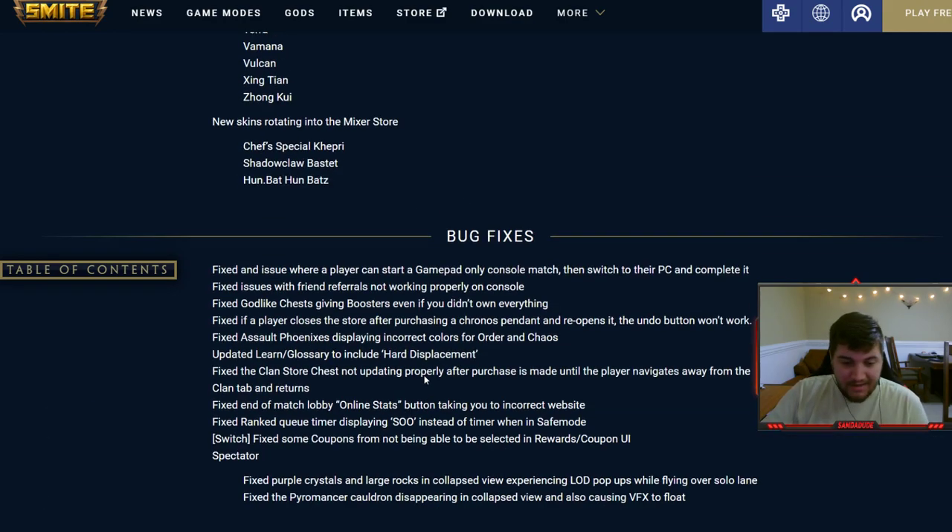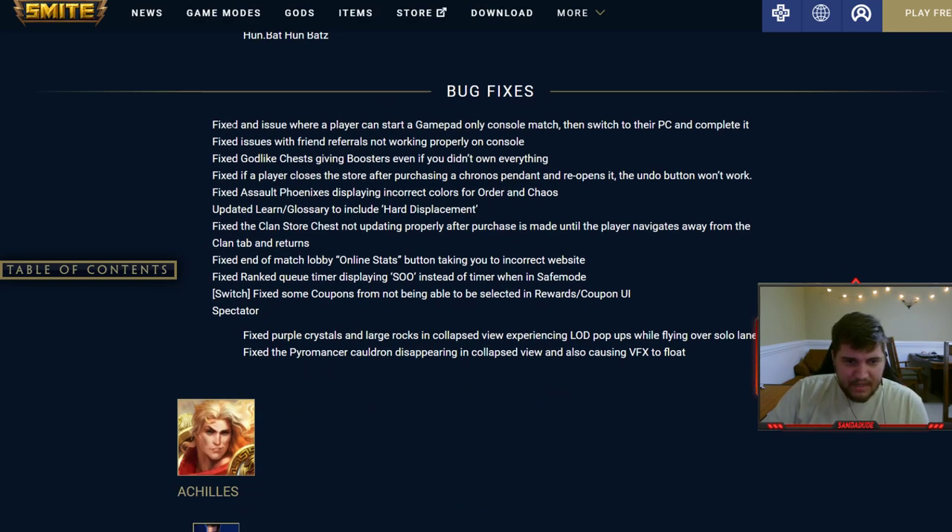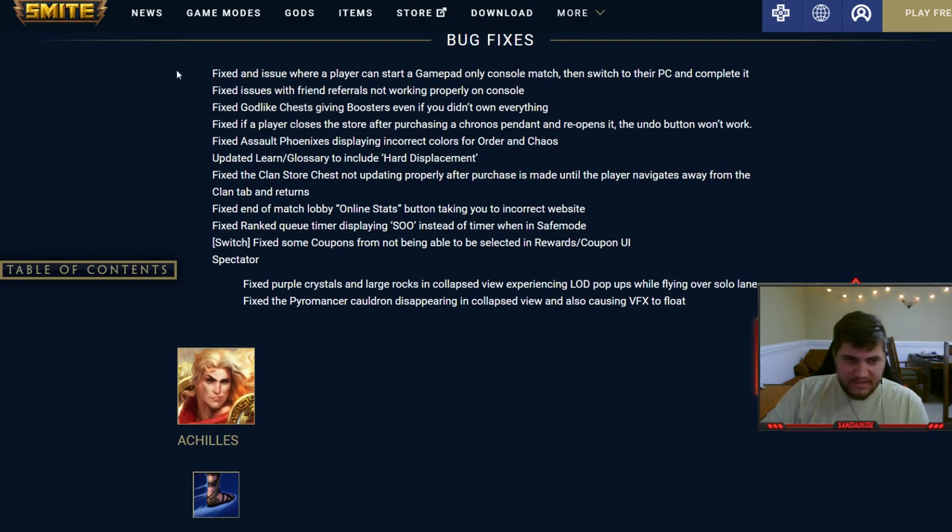Got some bug fixes here, nothing really too important. Fixed an issue where you can start a gamepad-only console match — that's weird. Friend referrals not working, Godlike just giving boosters even if you didn't own everything. Fixed: player closes the store after purchasing a Chronos Pendant and reopens it.